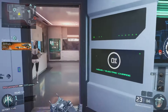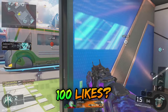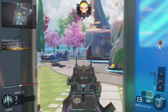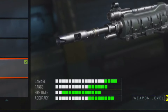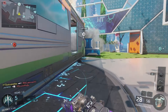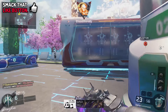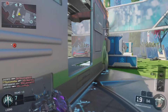Hey YouTube, welcome back to a brand new video. I hope you guys are having an awesome day. Today I have another best class setup video for you guys, and this one we're going to be talking about the Shiva and how you can turn this gun into an absolutely laser gun. It is so overpowered — I've never really used the Shiva but when I threw these attachments and perks on it, this gun just melted.